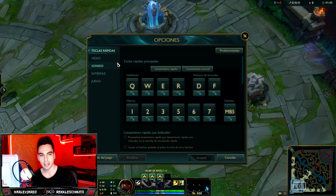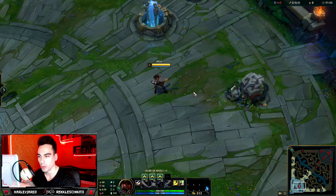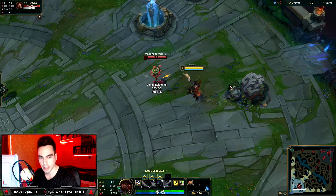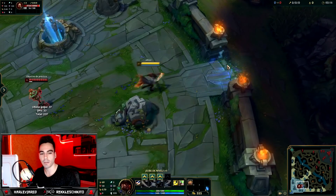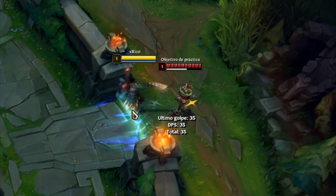First, the auto-attack topic. Where do you activate auto-attack? You go to the options interface, go to Game, and keep auto-attack enabled. This means that when there's an enemy and you have auto-attack on, whenever you move and stop, you'll automatically start auto-attacking. An advantage: if you don't have vision of an enemy and you faceccheck a bush or a corner, as soon as you have vision of them, you'll start auto-attacking.